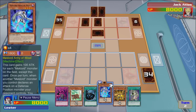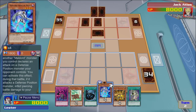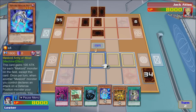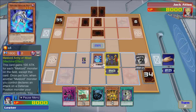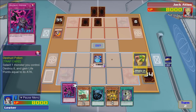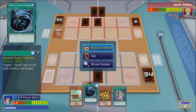Once per turn, when another Mech Lord monster you control declares an attack on a defense position monster your opponent controls, you can activate this effect. During that battle, if it attacks a defense position monster, inflict piercing. When this card is normal summoned, you can target one face-up monster your opponent controls and half the target's attack. Well, there's no point doing that because that's face down. So I guess we summon this dude for now and attack the face down. We'll set that and set MST.